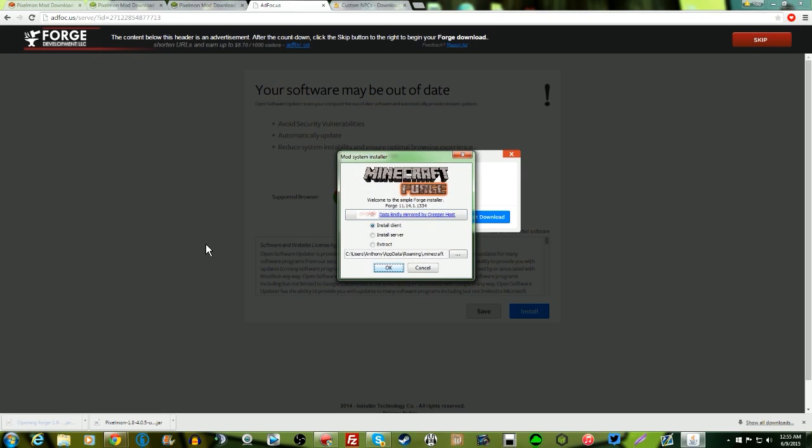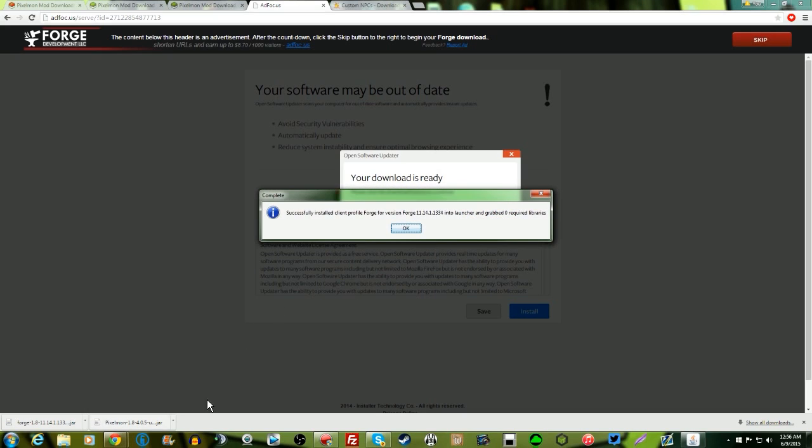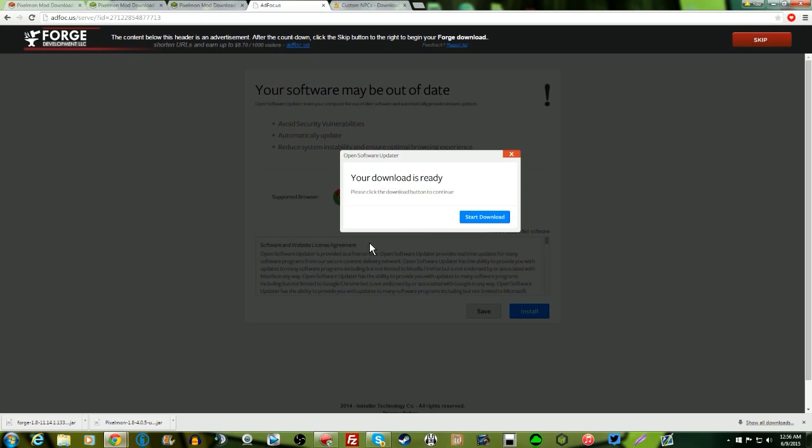It's a jar file. You might need WinRAR to open this up — if you don't know how to get WinRAR, look up a video or let me know in the comments and I can make one. Essentially you're gonna install the client version of Forge, not the server version. Click okay and it's gonna go to your roaming Minecraft folder and install Forge for you.